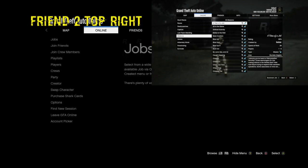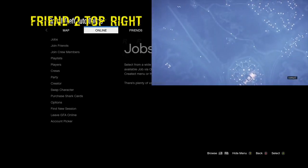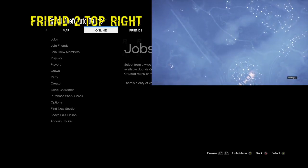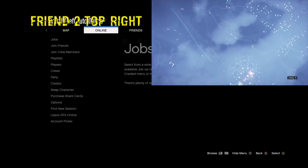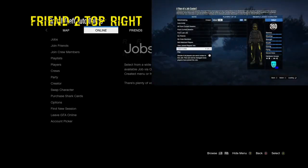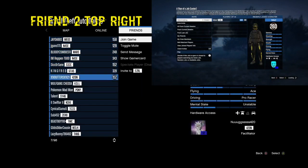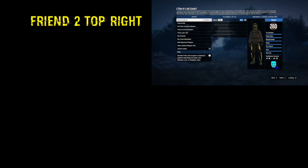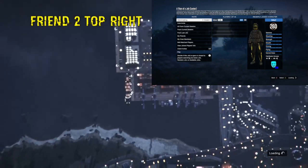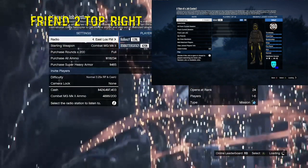Now Friend Two — the guy giving the car — while you're waiting at this screen, you want him to jump into a Titan of a Job. Any job will work, but jump into a Titan of a Job. Friend Two is the one giving you the car, so once Friend Two is in the Titan of a Job and waiting, the person receiving the car goes ahead and joins him through the friends tab or the Xbox dashboard — it doesn't matter. Go ahead and fully join into that game.